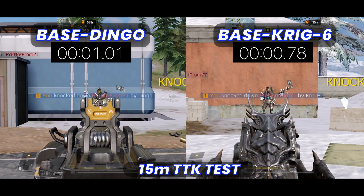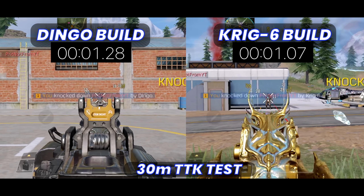A 10-meter stamped kill against an enemy with 300 HP goes in favor of the KRIG, which is not a huge surprise. But at longer ranges, LMG should take over, right? Nope, it again goes to the KRIG.